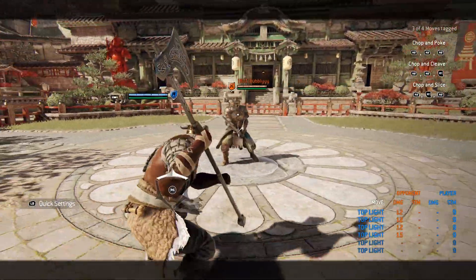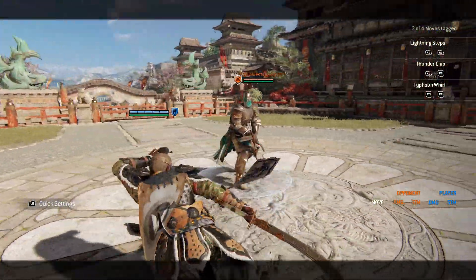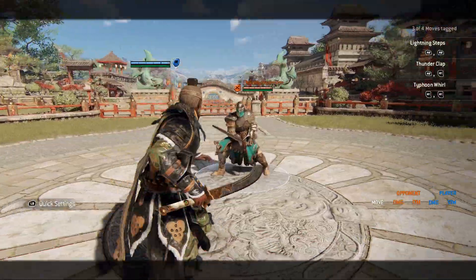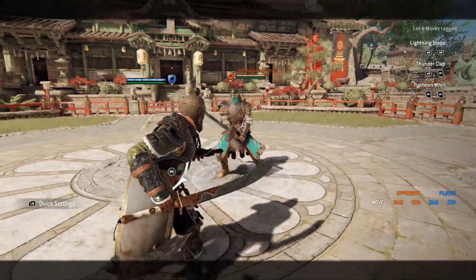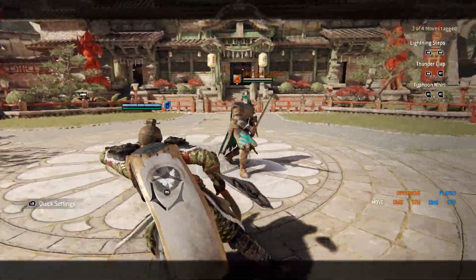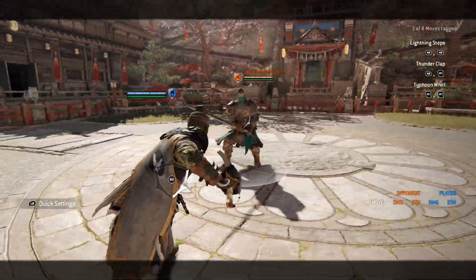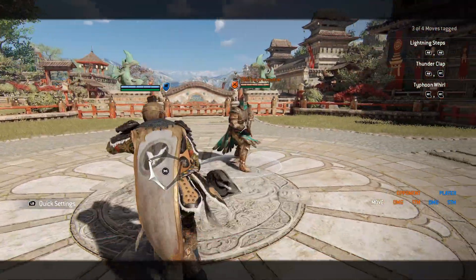The middle ground suggested after the testing rounds was to have just normal block for the same 200ms, similar to the superior block dodge heroes — or even inferior block, meaning no attack would bounce off, similarly to your block when you're out of stamina. It would provide a little bit of extra safety yet not allow negating whole mixups like before.